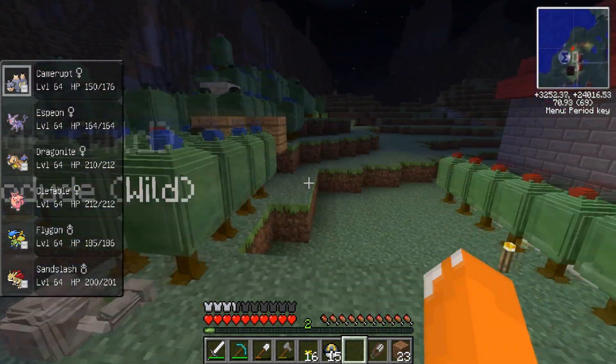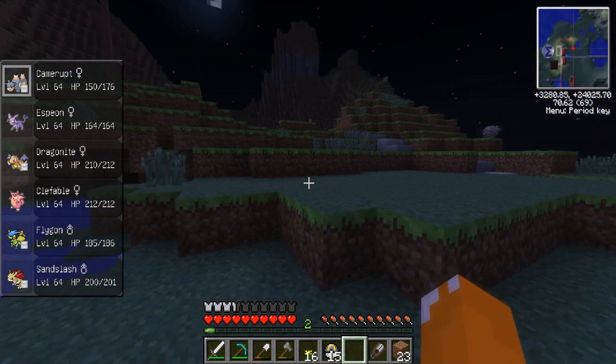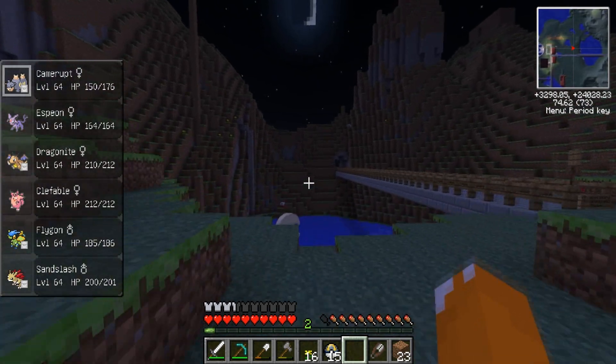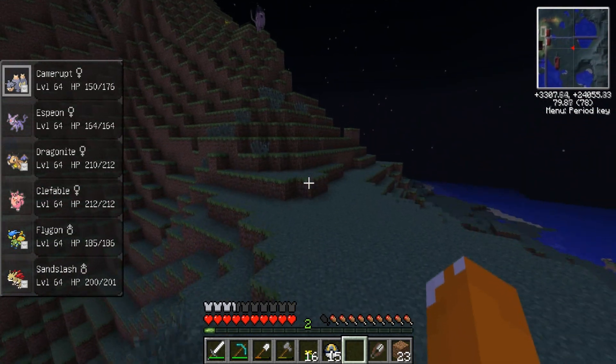I took out custom NPCs and backpack and craft items or whatever. I don't know what they're doing for. Kakarot put them in for some reason. So now it's just the Pixelmon mod and the forge loader thing.